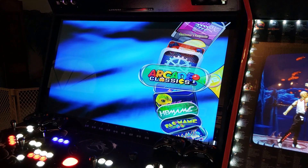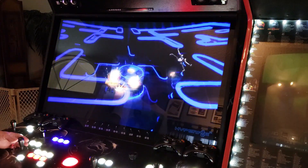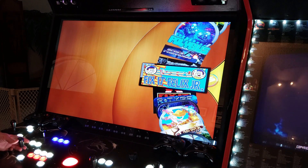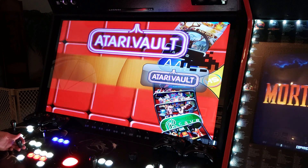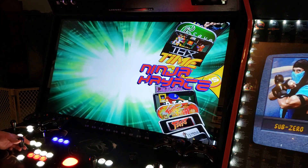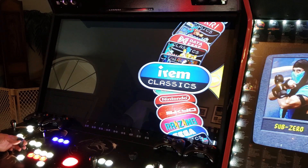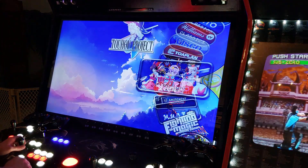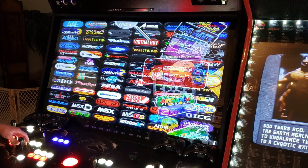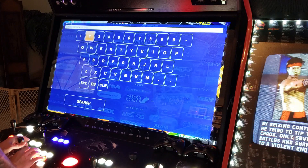I have some other requests from you guys. A bunch of people asked about Dragon's Lair — let's find it. I think it's right in the main wheel somewhere near the gun games. I've never played it, I've never been a Dragon's Lair guy. Let's use the HyperSpin universal search option for the Mega Cade to find Dragon's Lair without going through everything.